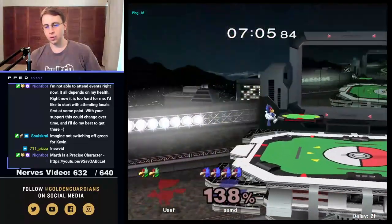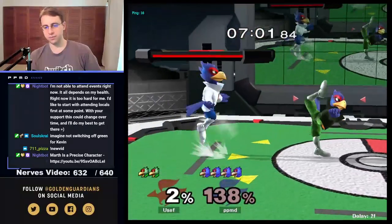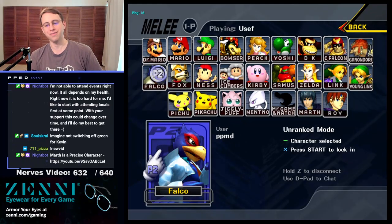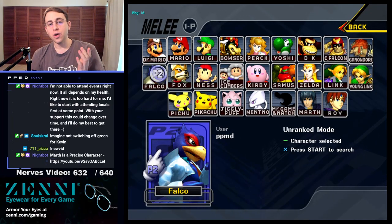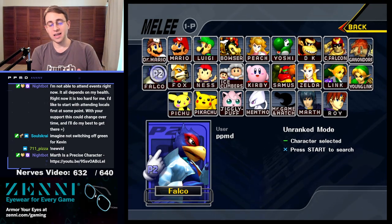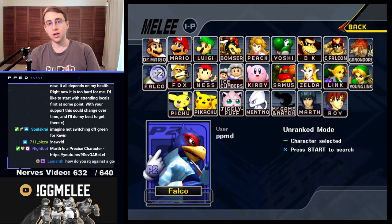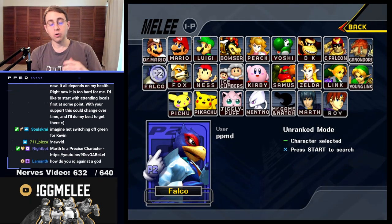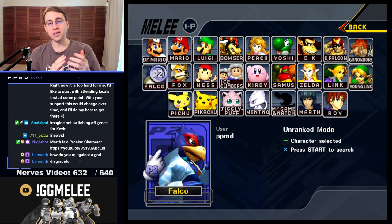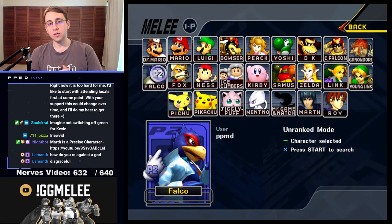You can see how frustrating that can be — they were putting out these moves and hitting us out. They're throwing out the f-tilt right after getting lasered; they don't want to be in the disadvantaged state. They were full hopping on Battlefield, but on a stage like Pokemon Stadium where you don't have as much access to platforms, they're going to be going for something different.